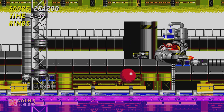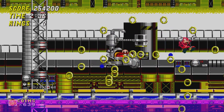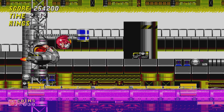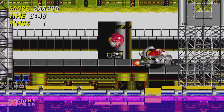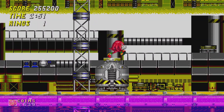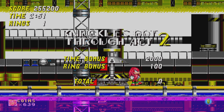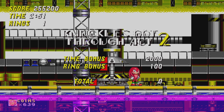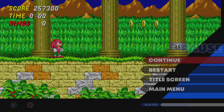But it is boss time — time to take Robotnik out. Nice try. Tea bag for your troubles. So we got him. A little tricky spell towards the end there, but we got through it.